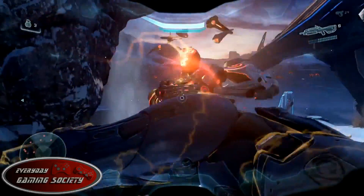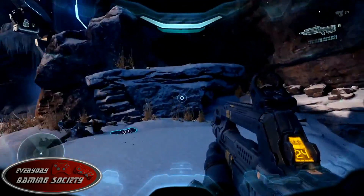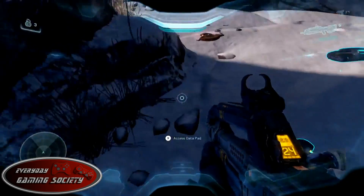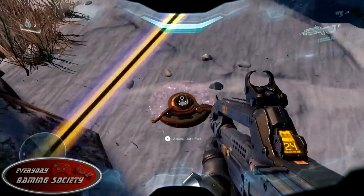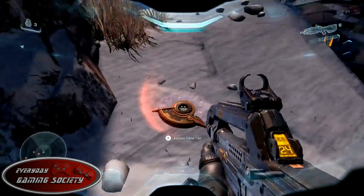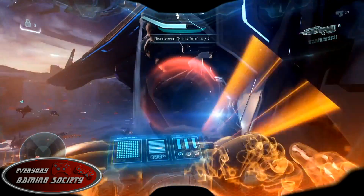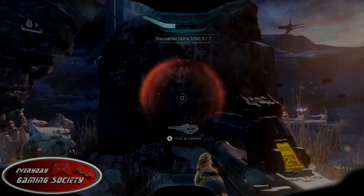The third one, you're going to be climbing up to the next staging area. You're going to be passing a bunch of dudes and you're going to see these rock formations up here. On the very top rock formation on the left is going to be another intel location. This one is going to be the Covenant Combat Order 0283.